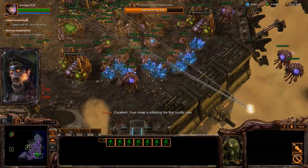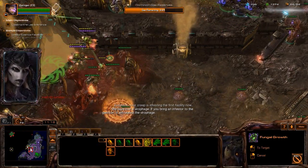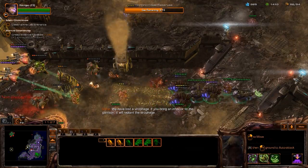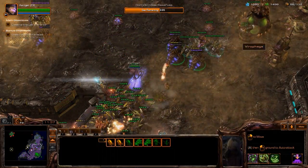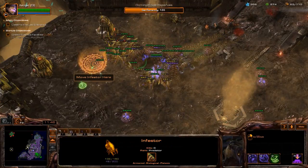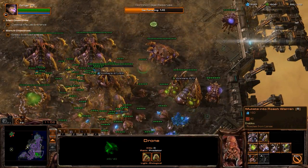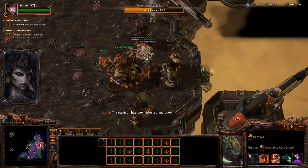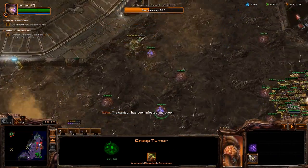Your creep is infesting the first facility now. We have lost a Virophage — if you bring an infestor to the garrison it will replant the Virophage. Oh gosh, hang on. Let's build our army while we're waiting. The garrison has been infested, my queen. Our forces are under attack — let's go ahead and move up.